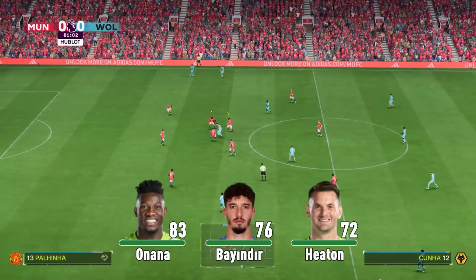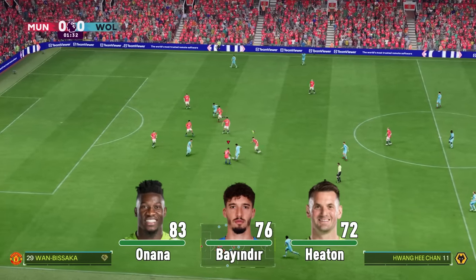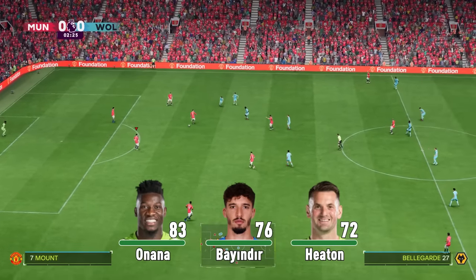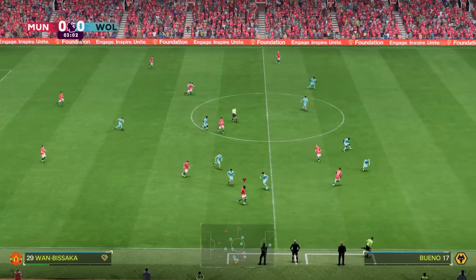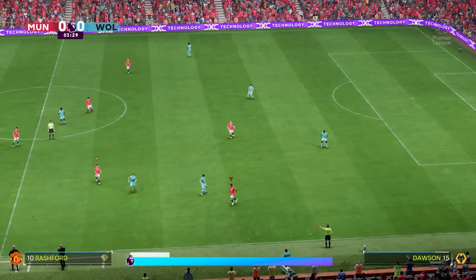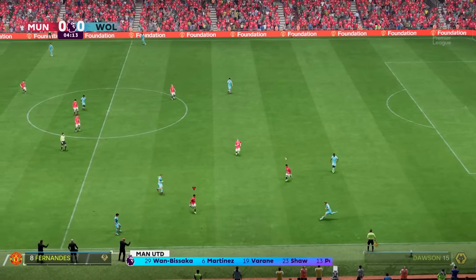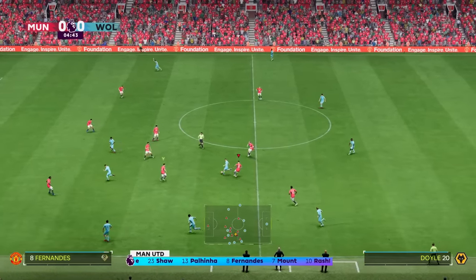Let's start at the back, beginning in goal. Andre Onana has already been downgraded twice this year. He started off as an 85-rated player and now he's down to 83. He's still a good player in FIFA, but if you're watching this in June, he could easily be 80-rated if he keeps having such a bad season. You also have Bayern Deer and Tom Heaton as the two backup goalkeepers, but neither of these are going to have any potential. You have no real choice but to start Onana, at least in season one. The goalkeeper situation is good enough for you to survive, but you can definitely upgrade going into season two.